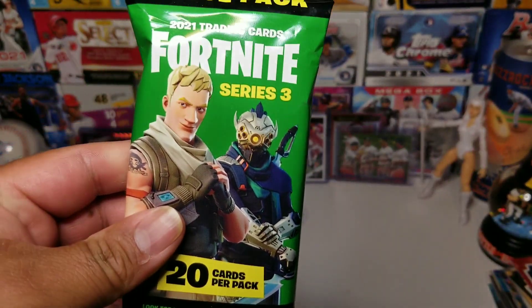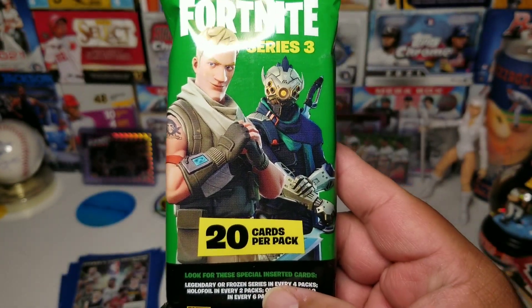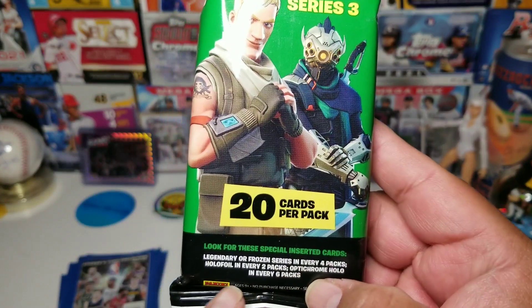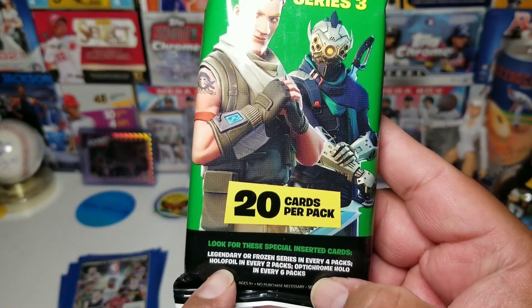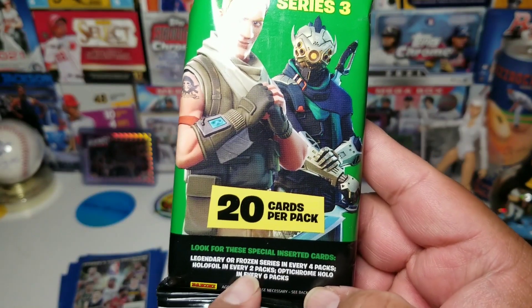Let's get into the first pack. What are we looking for in Fortnite Series 3? There's a legendary or frozen series insert in every four packs, a hollow foil in every two packs, and an optic chrome hollow in every six packs.